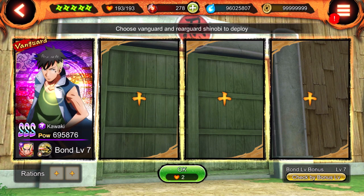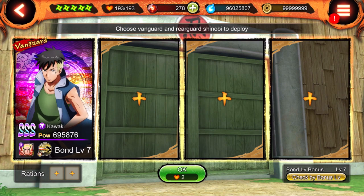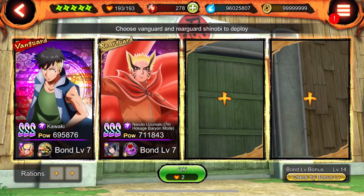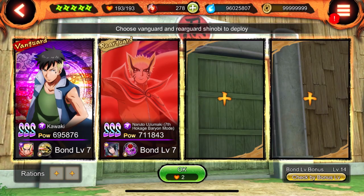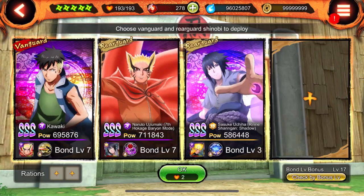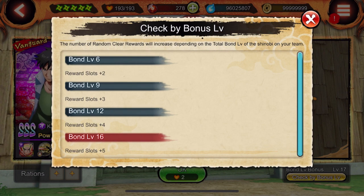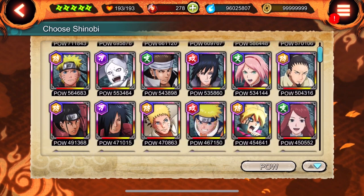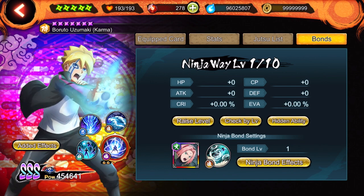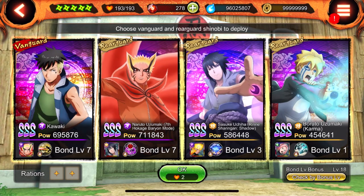Your main shinobi is your vanguard shinobi — you're going to be soloing these bases with your vanguard. These next guys are your rear guard shinobi. With Kawaki alone I'm at bond level seven. Adding Baryon Naruto who also has a bond level seven with Shadow Sasuke, my bond level goes to 14. Adding Shadow Sasuke's bond with Naruto Light at level three brings it to 17 — so now every time I complete a stage I get five different reward item drops.